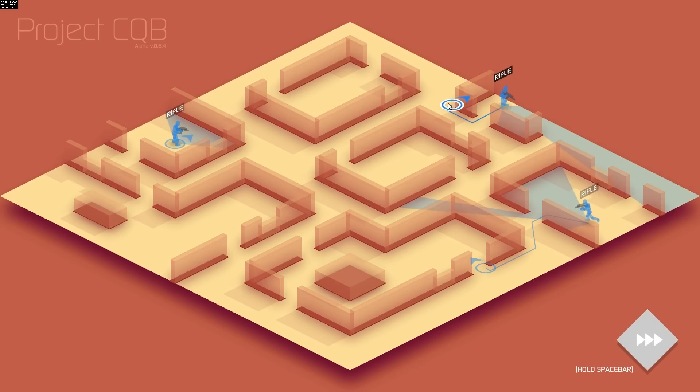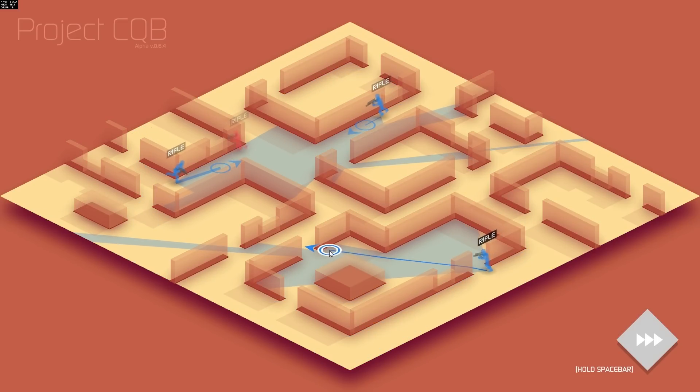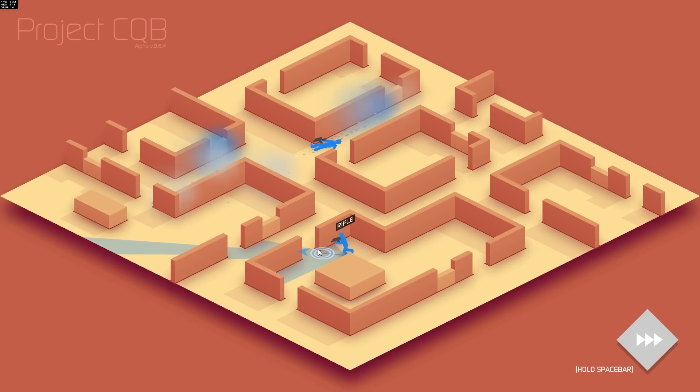I think our best bet is to try and group up. We've got a rifle, a rifle and a rifle. This is gonna get difficult very quickly because rifle is good in some circumstances but I prefer the shotgun or the SMG. Oh no — two guys taken out. I've got one remaining guy. This is gonna end very ugly.